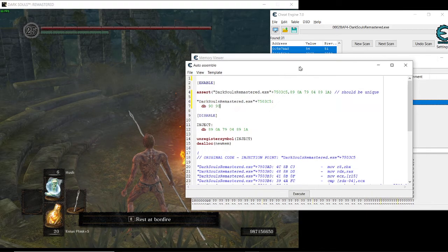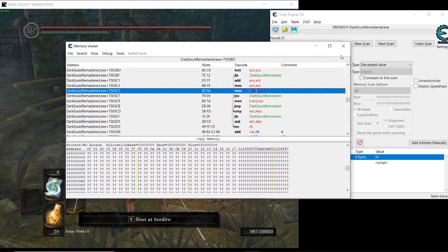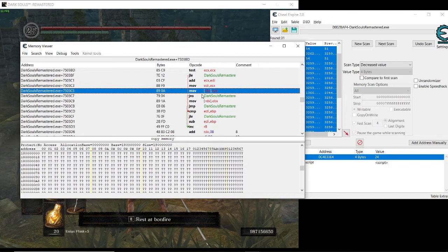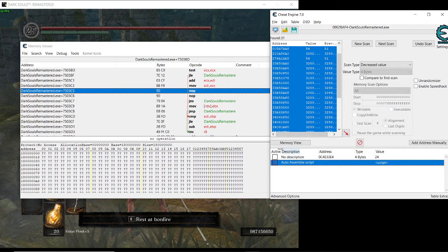Assign it to the current cheat table — don't click Execute, just exit that. We can see this process is here, and when we enable the script it will make it so those processes that reduce our spells are removed.